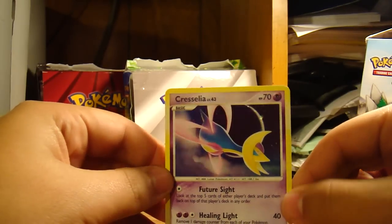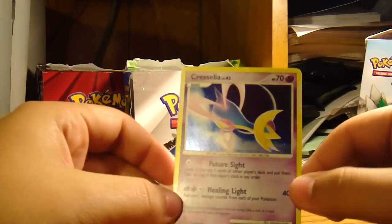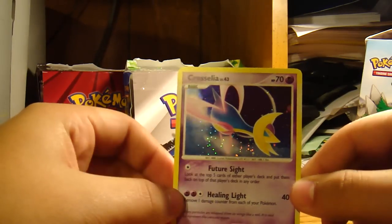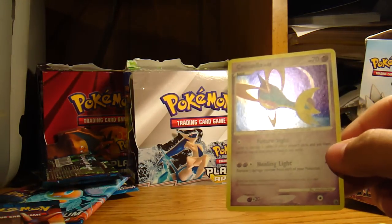A Cresselia! Oh look, it matches. This will be up for trade if anybody wants it. Maybe we'll collect Majestic Dawn some other time, but right now — well, we already gave out your cards. I don't think right now we should collect it.